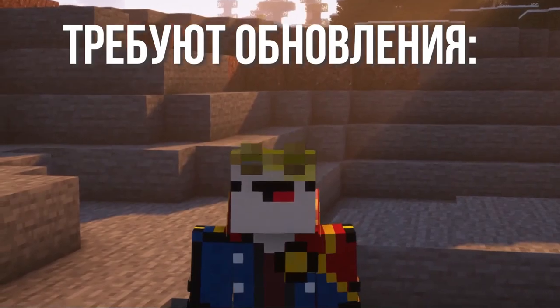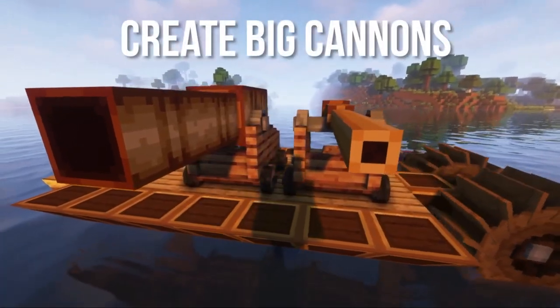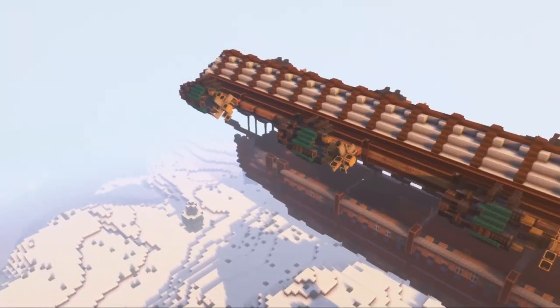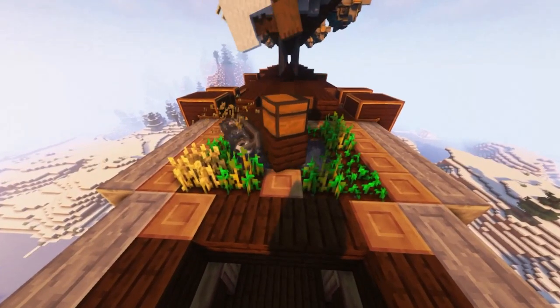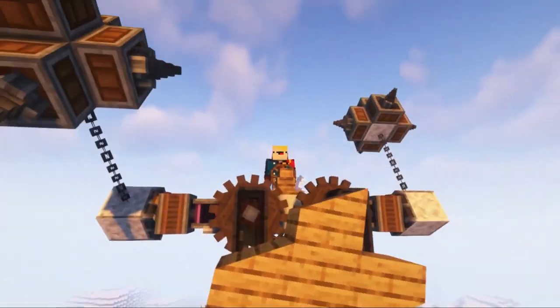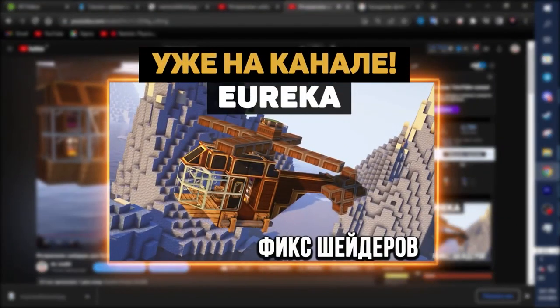Important! Update the following mods: Eureka, Big Cannons, and the Valkyrian Sky Library. I will have links to all these mods in the description. In order for the mechanisms from the Big Cannons mod to work correctly with shaders on constructions from Eureka, I advise you to install an addition to the Oculus mod, which I talked about in a separate video — a link to that video will also be in the description.